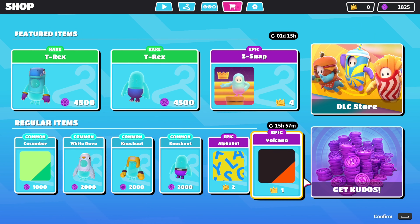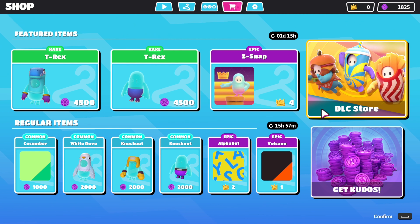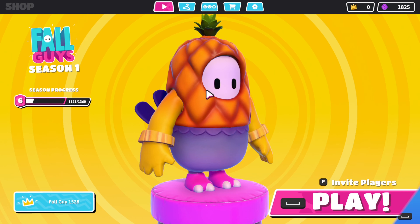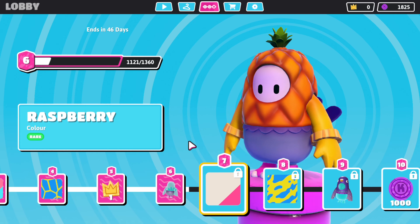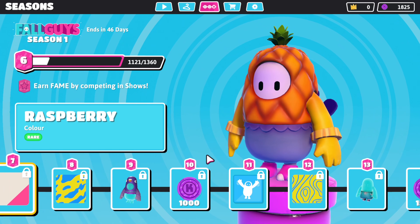So the store is like this. You can get kudos from winning games or you can buy some. There are 2 DLC packs: the fast food pack and the collector's pack. The fast food pack comes with the costumes you see here, and the collector's pack comes with 3 skins and 10,000 kudos. There's also a battle pass which is free.